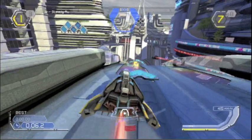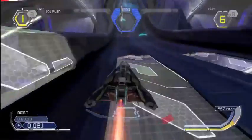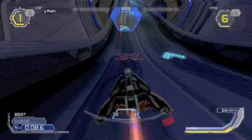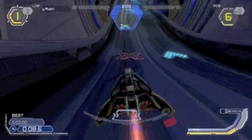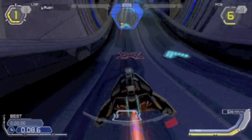Did you see that huge speed boost? Now we are nearing a red X on the track. When your ship travels over this red X, you will receive an item. These items can be weapons, shields, or speed boosts — similar to question blocks in Mario Kart. These will help you win the race. Press Square to use them.